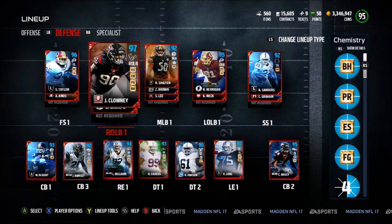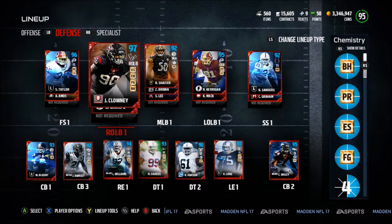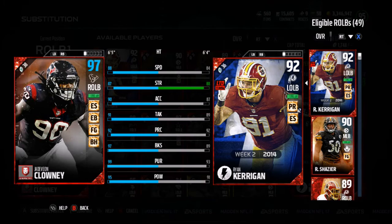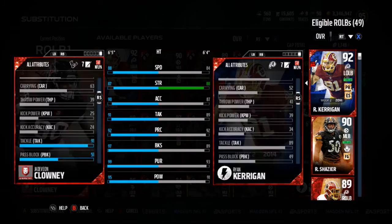Clowney has tier 2 edge setter, big hitter, and also tier 2 field general, but he also has tier 1 edge blitzer, so he gets his stats really quickly. Everything gets boosted: 88 speed, 87 strength, 90 acceleration, 91 tackle, 92 playbook, 97 block shed, 99 pursuit, and 95 hit power. He also has a power move of 94 and finesse move of 88 — very, very good card.